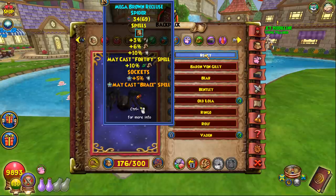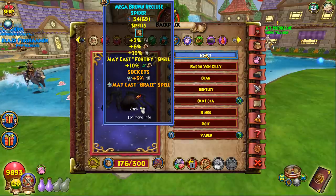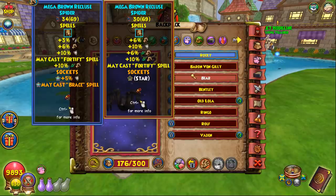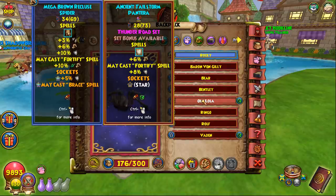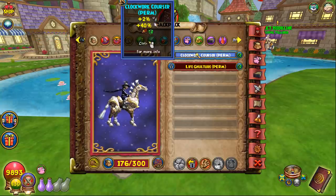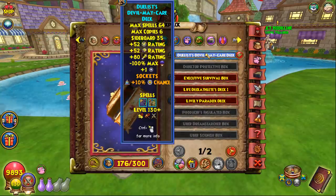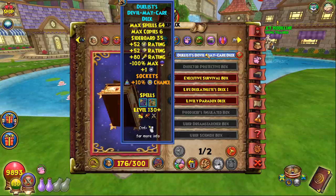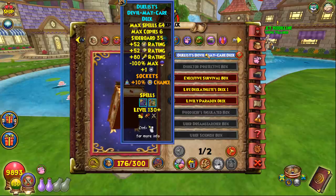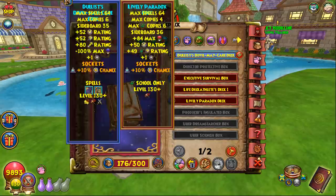For the Life pet, may-cast fortify is really important since you don't have a may-cast school aura and Life benefits from playing defensively. You could go triple damage with fortify or use the pantera for a set bonus pet. I use the clockwork courser mount but any mount or no mount works fine. The duelist 130 deck is my go-to on all characters for its solid all-around block, critical, and pip conserve.